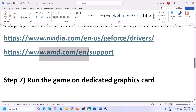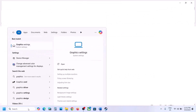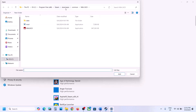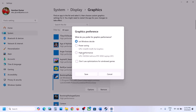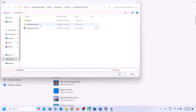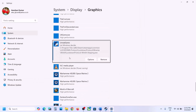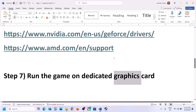Now the next step is to run the game on the dedicated graphics card. Type Graphics Settings in the Windows search box and click on Graphic Settings. Click Browse, go to the game installation folder, select the game .exe file, and click Add. Once added, click Options, select High Performance, and click Save. Again click Browse, open the Lockdown Protocol folder, then Binaries, Win64, select that .exe file, click Add, click Options, select High Performance, and click Save. Now launch the game and check.